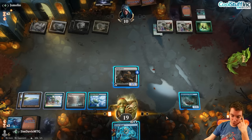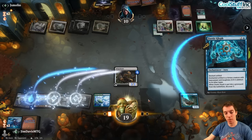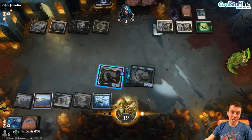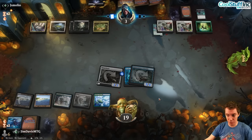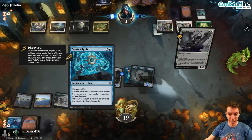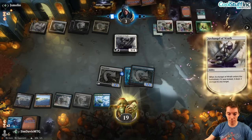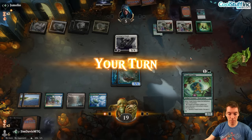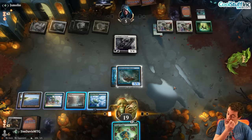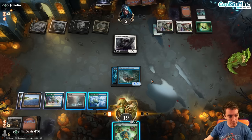Attack for seven, put them to three. They have to have Sunfall — it's going to cascade through the Glyph. Glyph cares about itself dying, not the creature, so Sunfall won't exile the Glyph. Here's Archangel of Wrath, which is pretty good. Take up to five, draw a land — they're dead. Didn't draw land. Doesn't really work either. Just attack for five. Could crew just to get the explore effect — crew it up, get the explore.